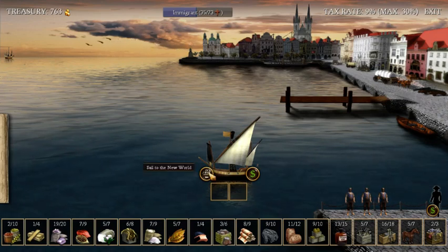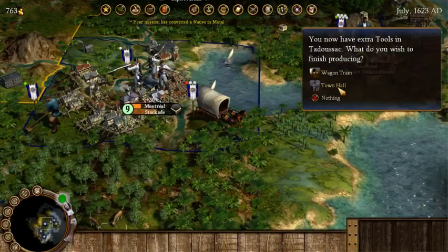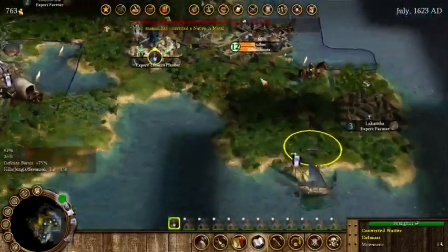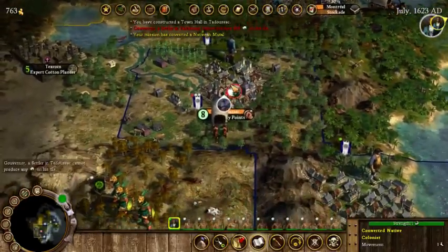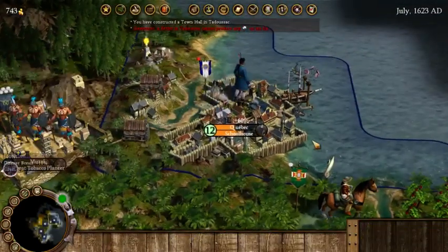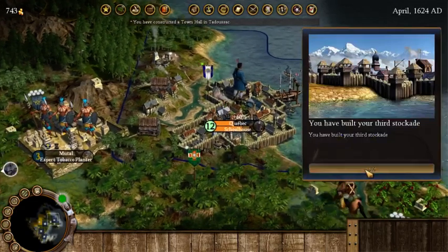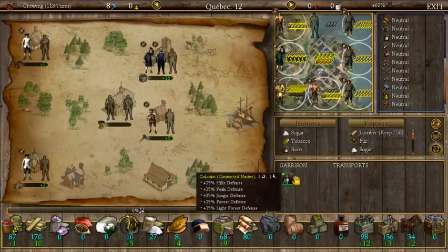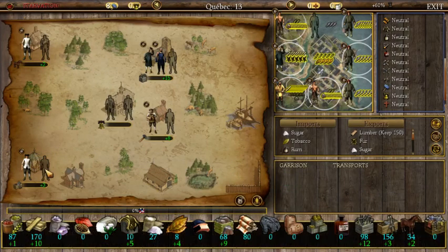Ship goes to Trois-Rivières. Let's build a town hall. I'm sending someone to school. Let's look at this first settlement to see if there's anything to do — third stockade, no thank you. We're producing tools and guns here. We can produce some more guns or maybe horses — but that puts us behind on food. So we're going to make this person a fisherman.